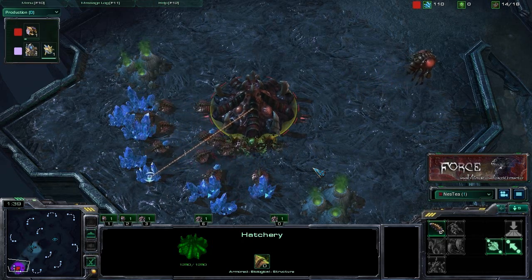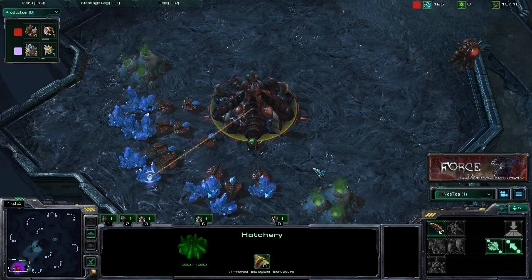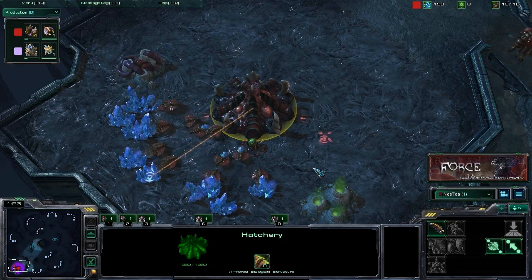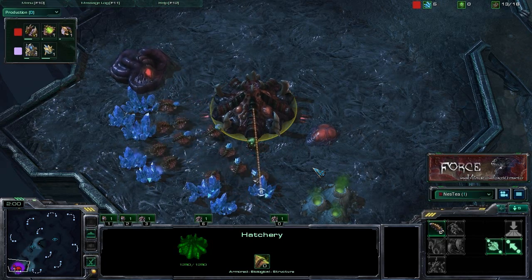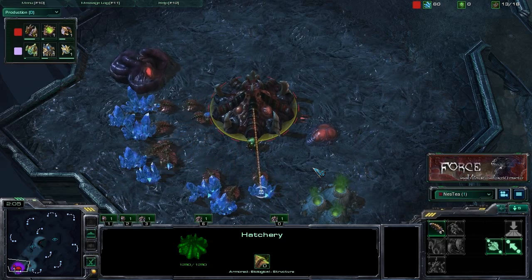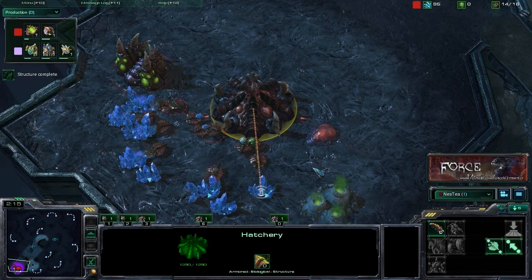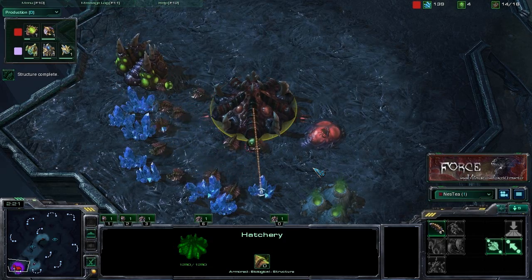Later in the game, we're going to be looking at effective counter-attacks by using the speed of those Speedlings, as well as the speed and mobility of Mutalisk. You can effectively push out against your opponent if they attack you, hit their economy, and force them to either draw back or push all-in. With the speed and mobility of those Mutalisk, you can do quite a bit of damage to their economy, and then pull out whenever they come to engage. That's the theory behind using the speed of those Zerg units.